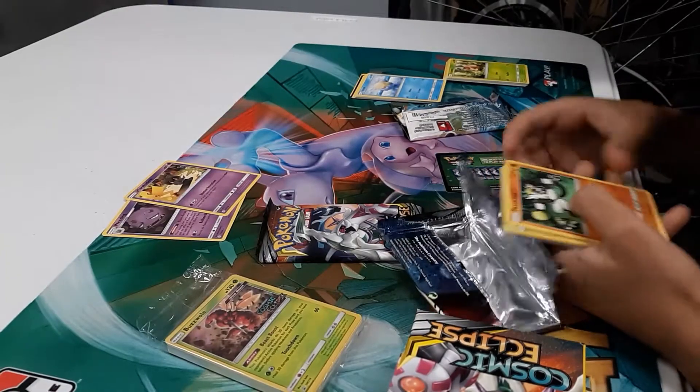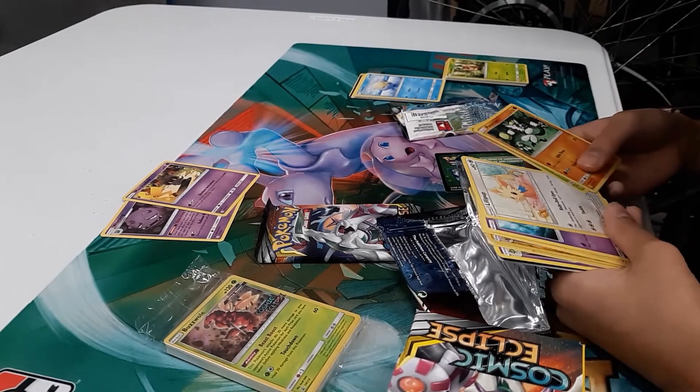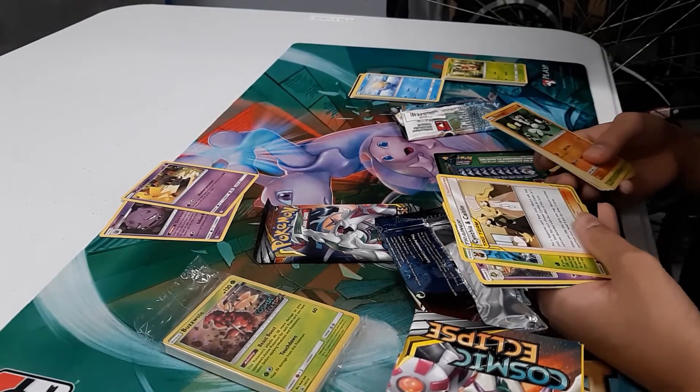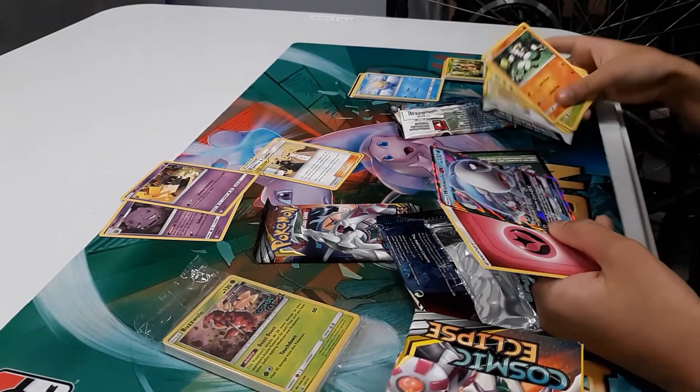As Noah gets into his third pack, we see a Pissimion, a Rowlet, a Lillipup, a Pikachu, and a Cynthia and Caitlyn, which is a Tag Team Supporter. It's a new mechanic in the Cosmic Eclipse set, which we'll talk about in a little bit.